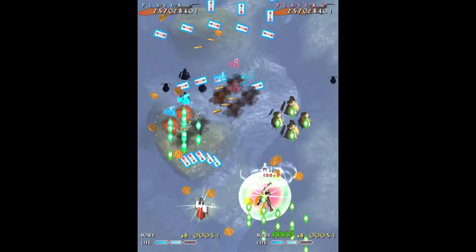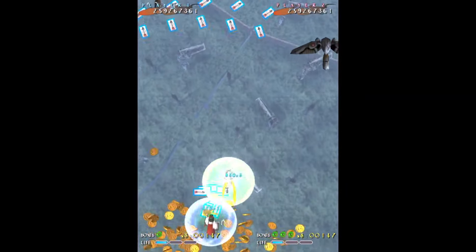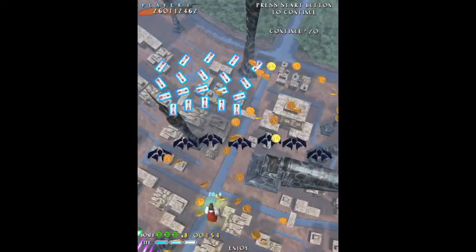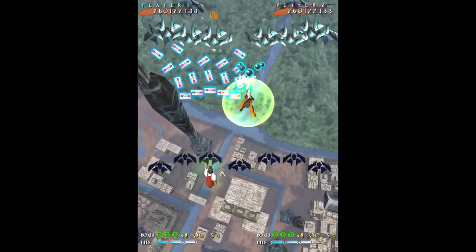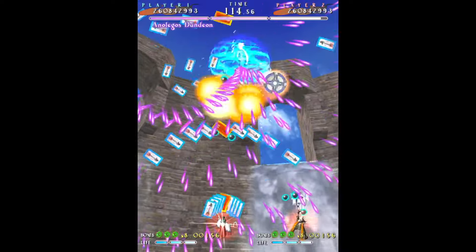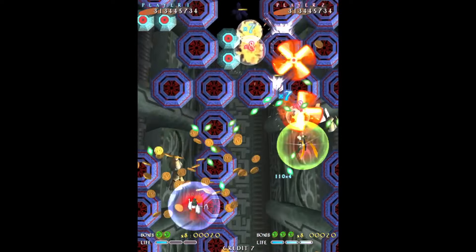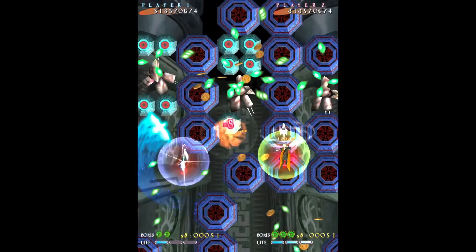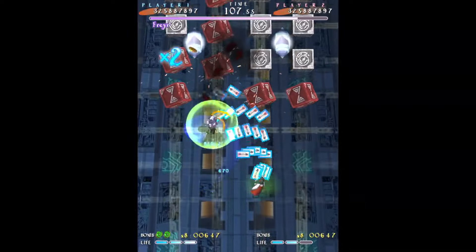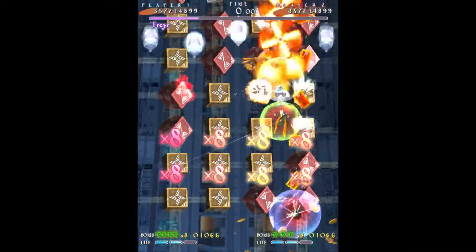Castle of Shikagami 2 came out in the arcades and then later on the GameCube. It delivers a classic bullet-hell experience, immersing players in a supernatural shooter filled with relentless waves of projectiles. The game continues the series' tradition of chaotic storytelling, where an interdimensional castle threatens doomsday, offering players multiple characters and a plethora of bullets to dodge and fire. The tension bonus system rewards risky maneuvers, and the aesthetic and eccentric characters add unique charm. Despite the difficulty, the game's short levels and enticing modes keep players coming back for more.